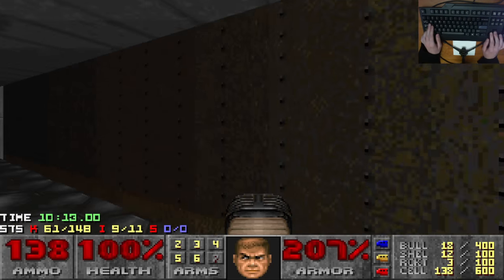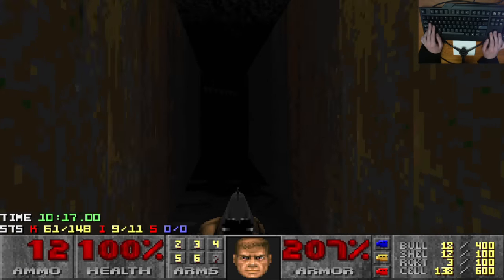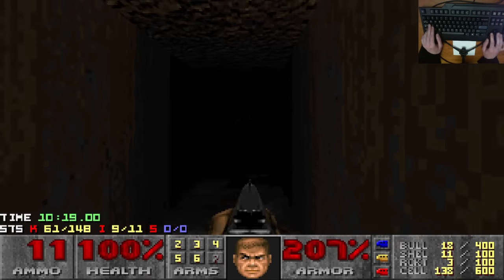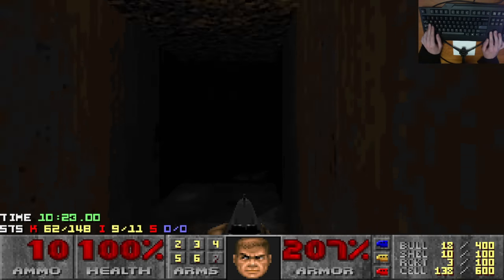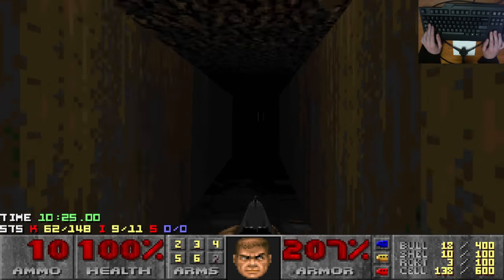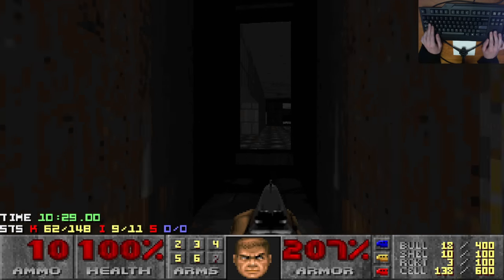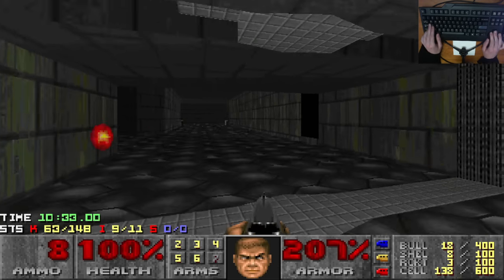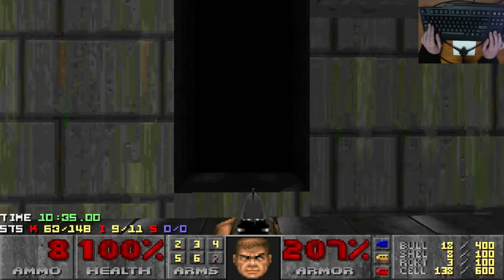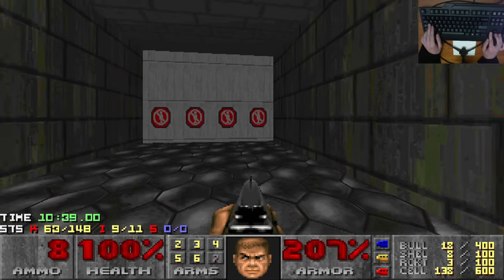No pit of Cacodemons, no Cyberdemons. So that pit of Cacodemons and the Cyberdemons is pretty obviously what Cameron Newham is referring to when he says you should really only need to get 90% kills — unless you're a true Doom God. And these dark passages just take us back here. This is what these misaligned textures were all about.